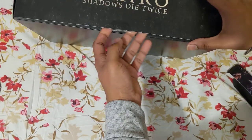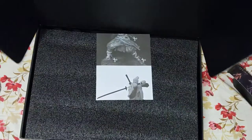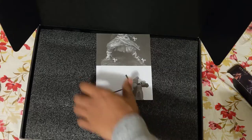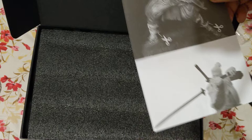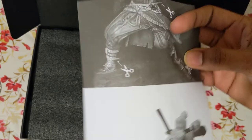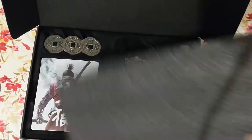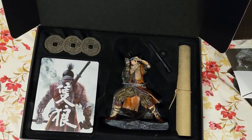It shows instructions on how to cut him out, how to keep his sword, and how to cut out the straps. That's good. There's the guy. Let me just get my scissors and I'll cut him out.